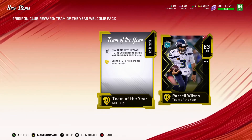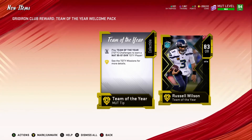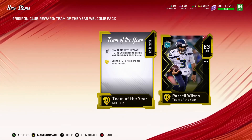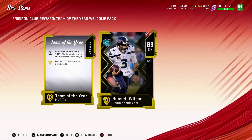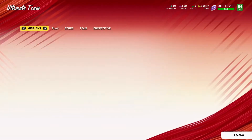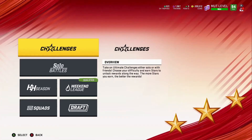First things first, when you log into Madden you're going to get a welcome pack, and then you're going to get a Madden tip saying if you do the solos you'll get a free 95 through 97 Team of the Year player. Then you get a Russell Wilson item you can either keep or quick sell for training. Next, I'm going to go to the solos to show you what those solos are.